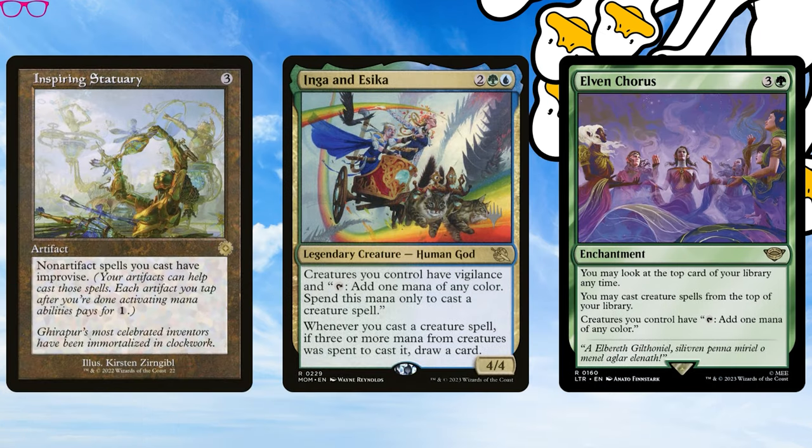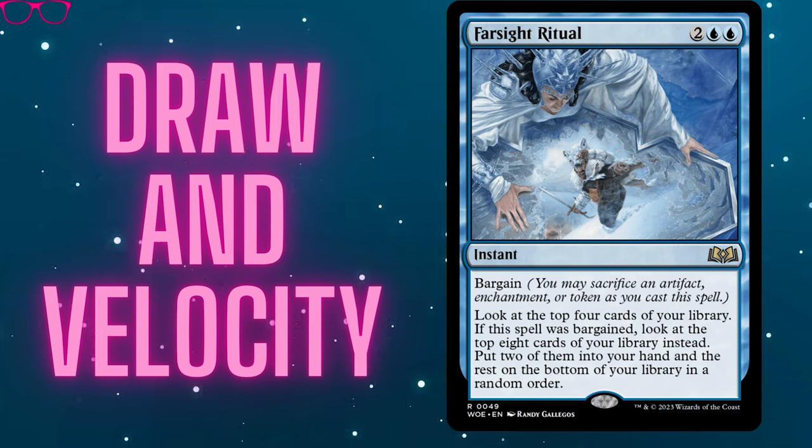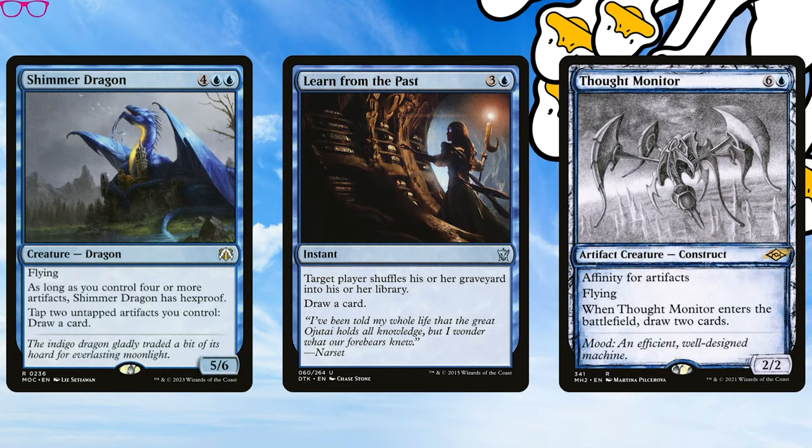Inspiring Statuary is bonkers. Often we're using it to cast things that make more artifacts, allowing us to cast more things and make more artifacts. We also have Inga and Esika, Cryptolith Rite, and Elvish Chorus to let our creatures — which are often value or utility bodies — tap for mana to cast more things. In the card advantage camp, we have the bargain card Farsight Ritual, where we can sack a food to look eight cards deep and put two into our hand. Trail of Crumbs lets us fill from the top two cards of our library, and Trading Post can turn food into a draw. Alongside the usual staples like Rhystic Study and Urza, Lord High Artificer, we have Shimmer Dragon trading two tapped artifacts for draw, Learn from the Past for graveyard hate, and Thought Monitor which has affinity for artifacts — and we aren't short of a few of those.